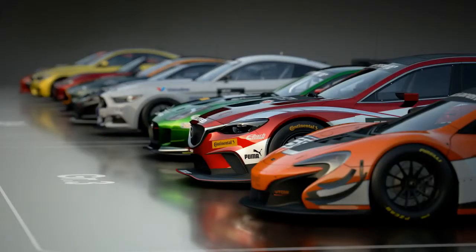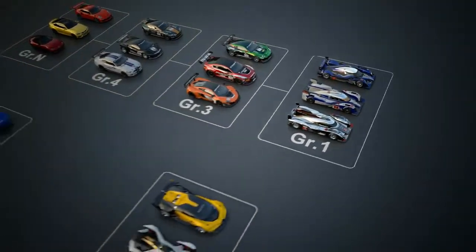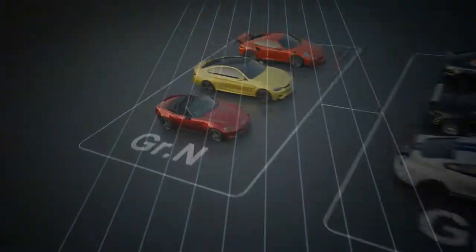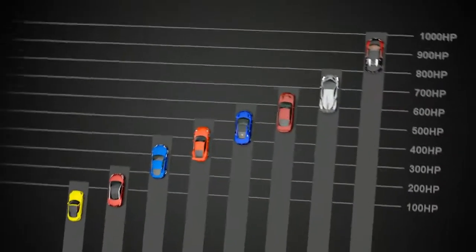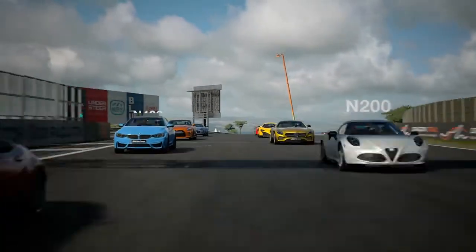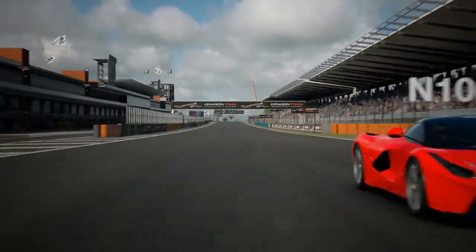Welcome to the world of Gran Turismo Sport. In this volume we are going to talk about the cars appearing in Gran Turismo Sport. The cars are divided into a number of different classes. The first on the list is the Group N class, which consists of stock production cars. According to the maximum horsepower of individual cars, the group is further divided into smaller divisions — from the driver-friendly N100 class with up to 100hp, to the 1000hp hypercars in the N1000 class. There is a large variety of unique cars represented here.